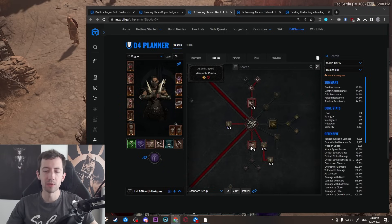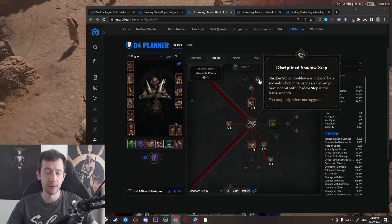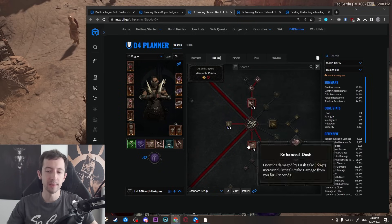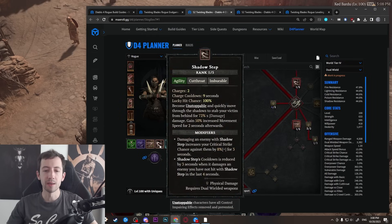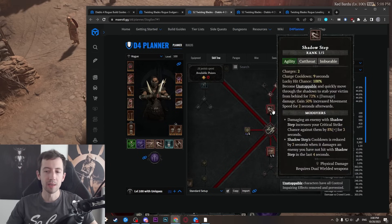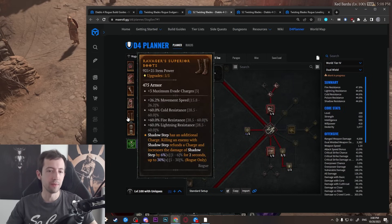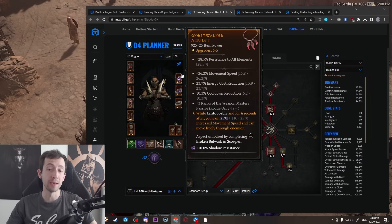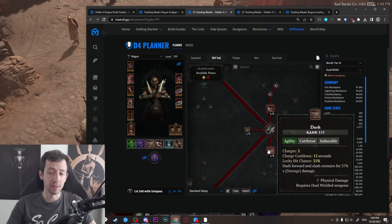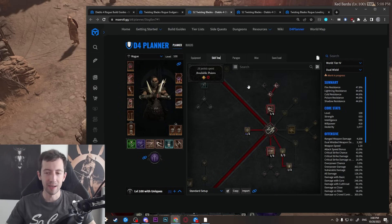Then we have Shadow Step and Dash for extra mobility. You want to jump around as much as possible. Shadow Step has a lower cooldown and Dash is just one point — it's a really good skill on its own. With these you are extremely mobile. We're also going to get a second charge for Shadow Step from the Ravager boots, and we have Ghostwalker on the amulet. So you go really fast with double mobility on those aspects — two charges on Dash and two on Shadow Step. You can just fly around the map.